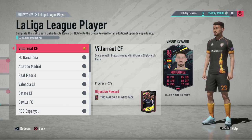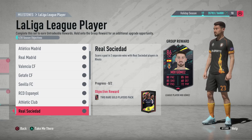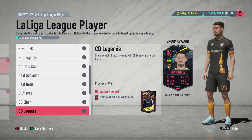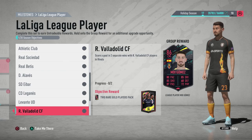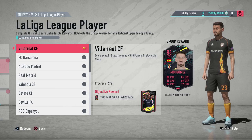Let's look straight at the objectives and see what you have to do. With Villarreal you have to score a goal in two separate wins in rivals. You have to do the same with Barcelona, Atletico Madrid, Real Madrid, Valencia, Getafe, Sevilla, Espanyol, Athletic Club, Sociedad, Betis, Alaves, Eibar, Levante, Valladolid, and Celta. All require a goal in two separate rivals wins, but with Osasuna, Granada, and Mallorca you just need to score in two rivals matches.